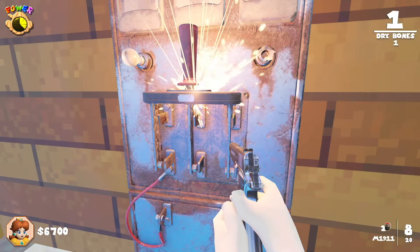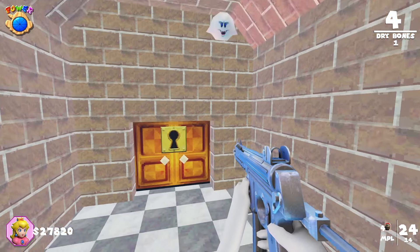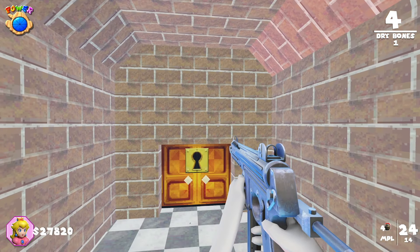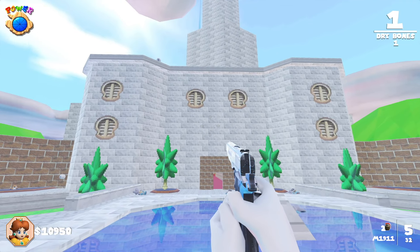First thing you may want to do is turn on power. In order to turn on power, you'll first need to open up the door to the basement. To do that, you'll need to shoot the eight boos around the map. One of them is right above the basement key door, one is by the door that leads to the outside garden, and there are six boos in that outside garden.